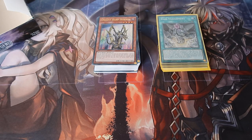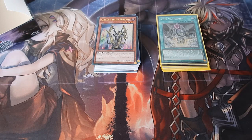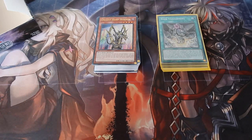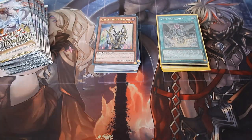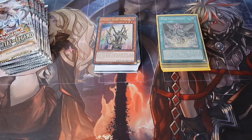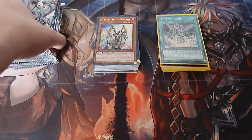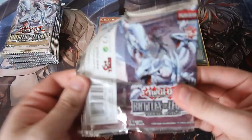Welcome to another Yu-Gi-Oh pack opening! We're continuing from part one of the Battle of Legends Terminal Revenge booster box opening. We opened up the first half and did quite well — check out the last episode if you missed it. We're opening the last 12 packs and still haven't pulled Newbell, a Spirit of Newbell, or a QCR, so anything could happen.